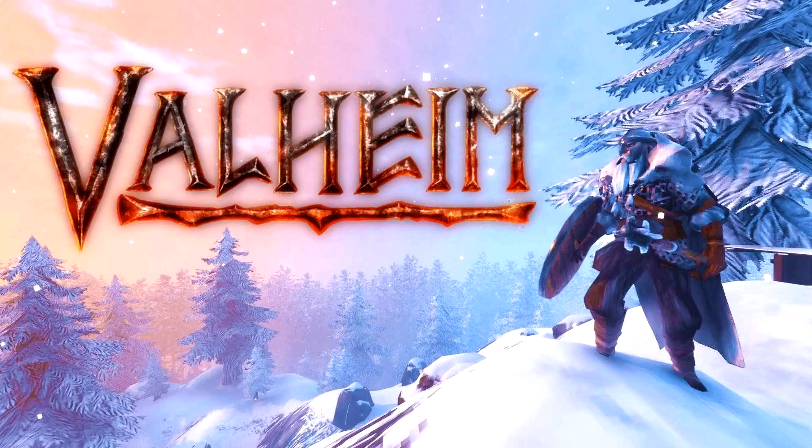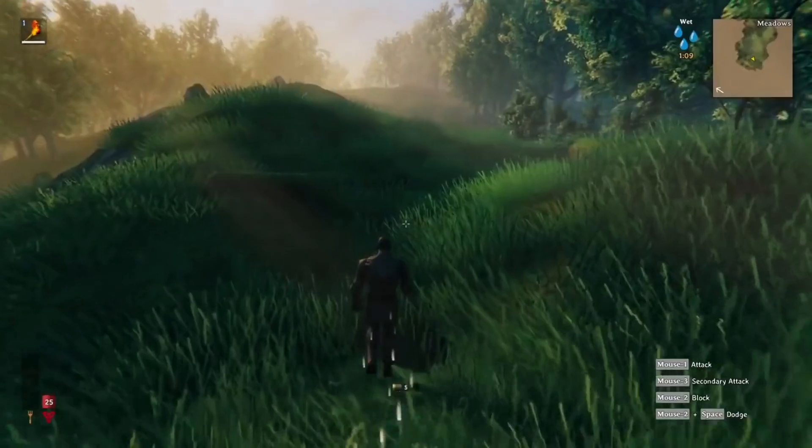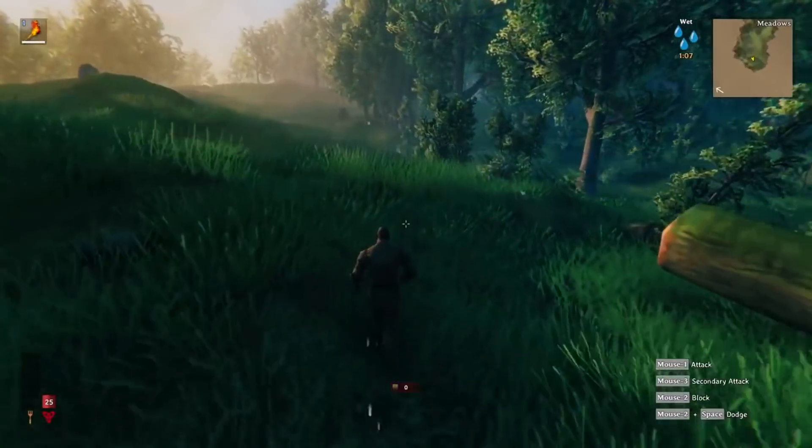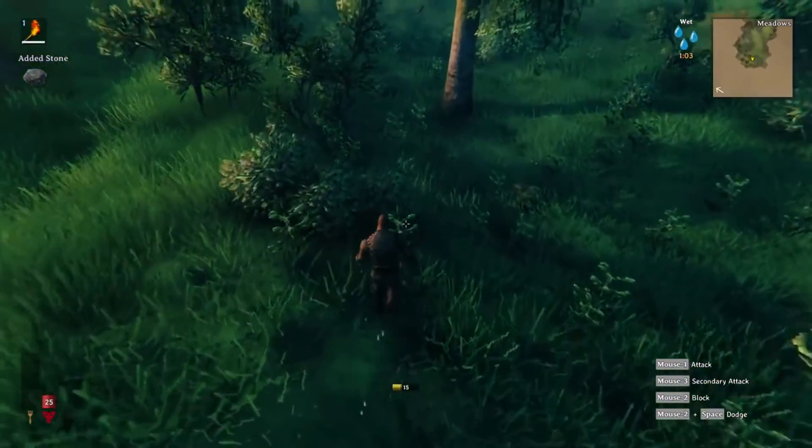If you're an avid gamer like I am and you have played survival games such as Valheim or Conan, there is one stone that you know can be used to make that sort of implement, and that is flint. In these video games, flint usually appears white or very light grey. It's found near rivers and is used to make the very first kits, including tools, weapons, hand axes, spearheads, and arrowheads.